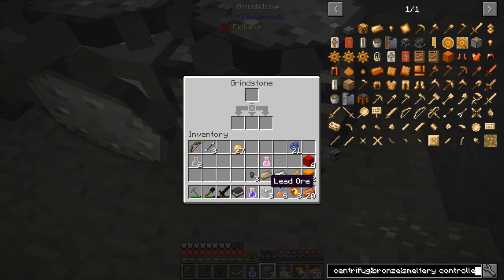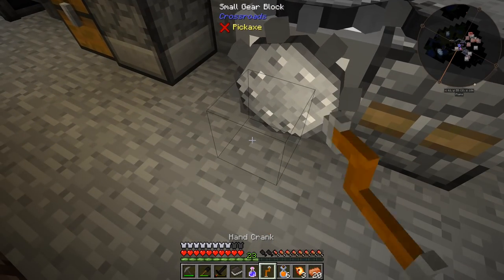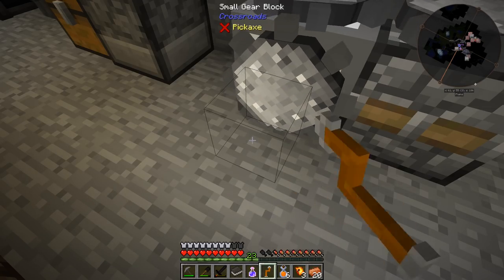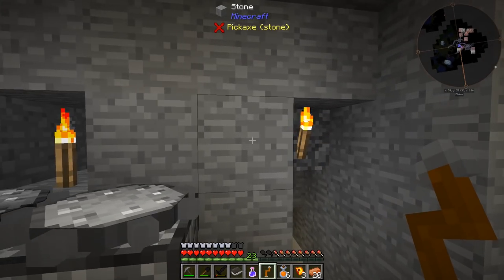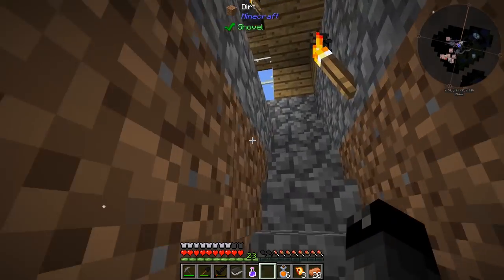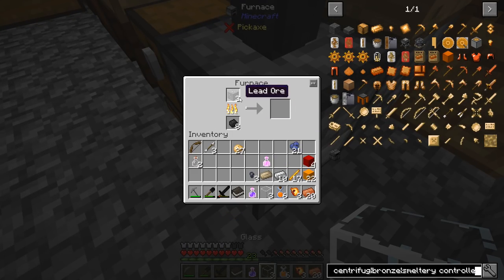Let's try doubling the lead ore in this machine — actually, you can't do that. So I think we can smelt those down one to one in the furnace. We'll smelt down a couple — or three — lead and get more nuggets that way.